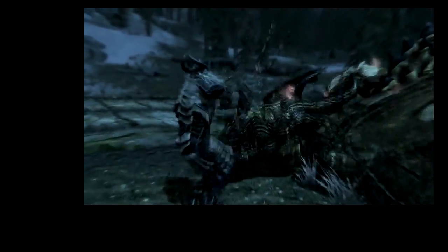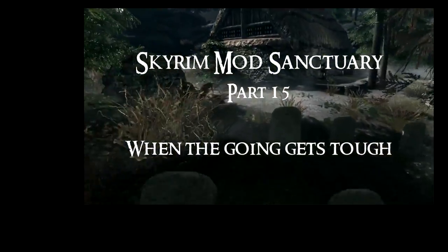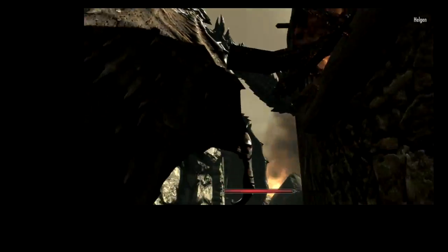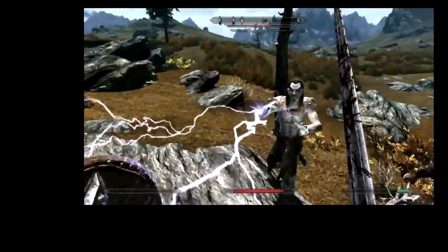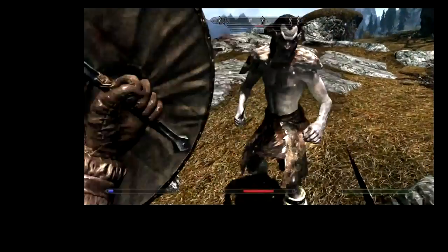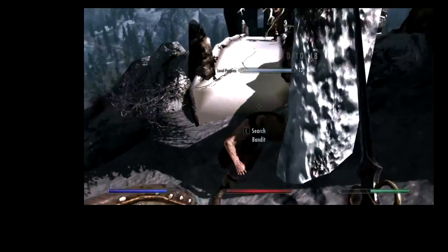Part 15 was the first video I released after the creation kit, which came out the first week of February. But it covered two very good mods that had actually been made before the creation kit — so without it as well. The mods were PISA and Deadly Dragons. PISA was a mod that made the game harder generally: it improved the AI and made vendors a little more difficult, charging higher prices and giving you less money for things.